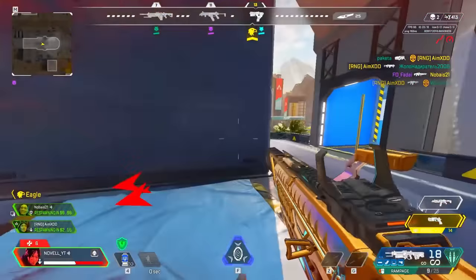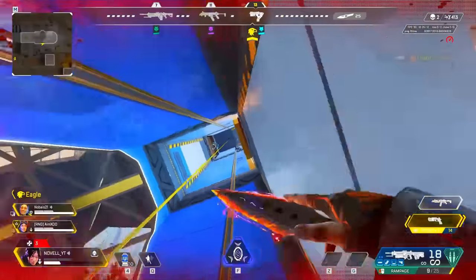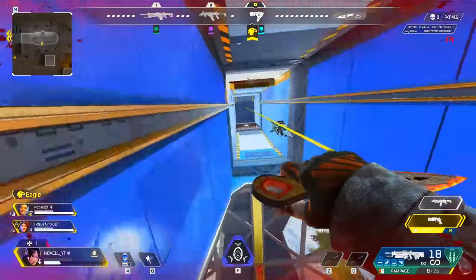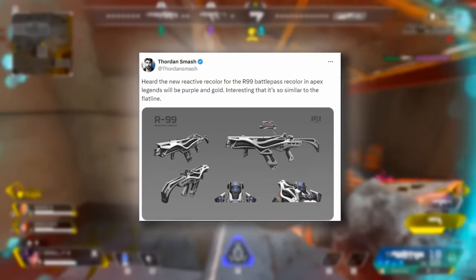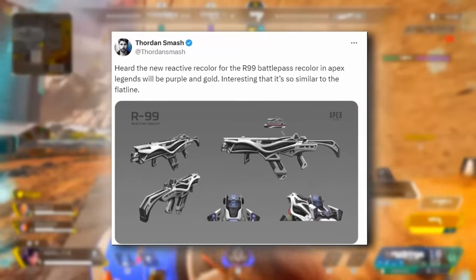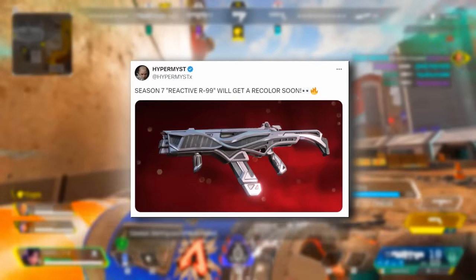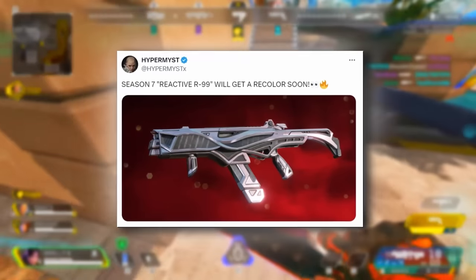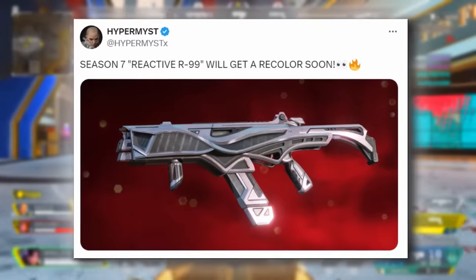It is a very cool cosmetic. There is some important stuff to know other than just the Flatline Reactive skin, because the next season's Reactive recolor that is coming is going to be the R99 skin — the one from Season 7 called Ascension. I actually went ahead and put it out on Twitter, and it is going to be a purple and gold theme. A couple of days later, this was followed up by Hypermiss saying that the Season 7 Reactive R99 will also be getting a recolor, which just basically confirmed my information.